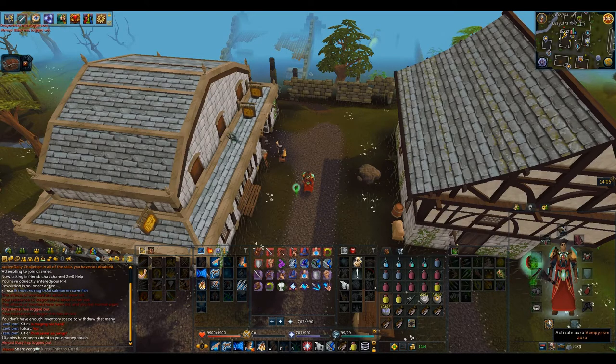As far as auras go, you can either take Penance and get rid of all the restore flasks and just take food instead, or you can use Vampirism. The best aura to use is Supreme Runic Accuracy, or any of the Runic Accuracy auras, as these will increase your magic accuracy — and obviously the higher tier the better.